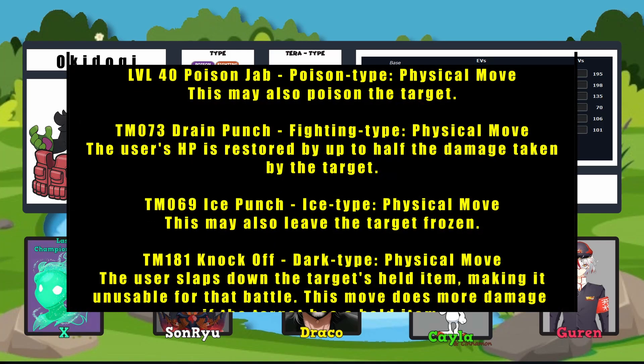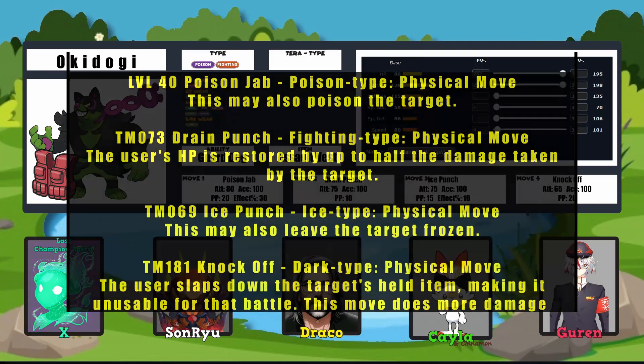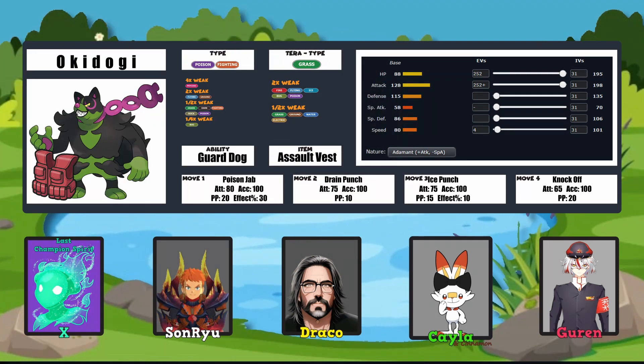Swinging around a Poison Jab, a Drain Punch for recovery, Ice Punch to knock off those Ground types, and Knock Off to knock off those baseballs. With a Grass Tera type to counter any Ground weaknesses that might make it through that Ice Punch, and also to give him immunity to spores and powders that would inflict sleep, paralysis, poison, and knock him off his game.